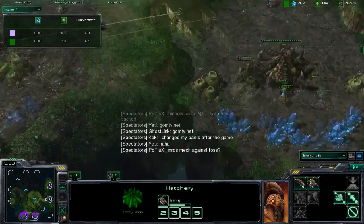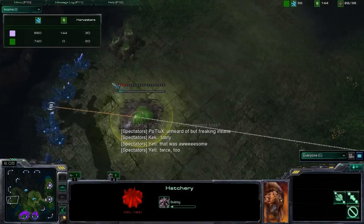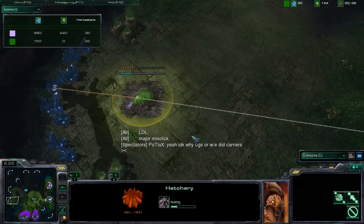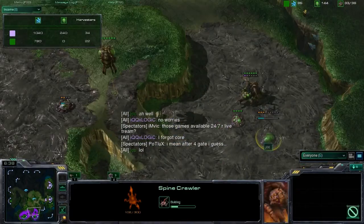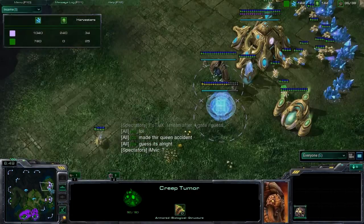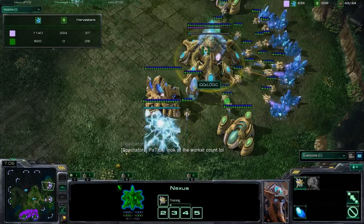JCC is falling pretty far behind in harvester count, so he really needs to get those drones out or he's going to be in a lot of trouble — especially against a Protoss on two base. JCC is trying to compensate for his lack of drones by taking another expansion. At one point Logic did scout up there, but that scout died and JCC was able to get that expansion. Right now JCC has map control with speed Zerglings, and there's a Spine Crawler going up with some nice creep spread. Logic is chronoboosting out a lot of harvesters — I always want to say QXC for some reason, but QXC is a great player as well. Anyway, Logic is pulling pretty far ahead.